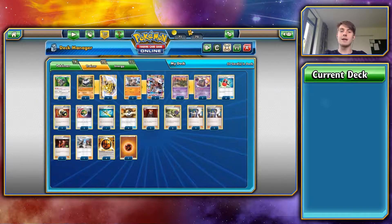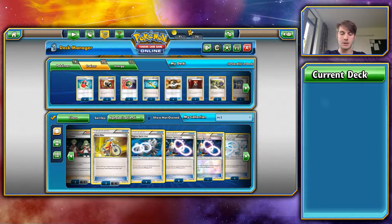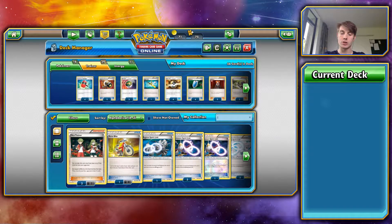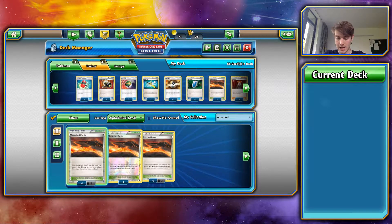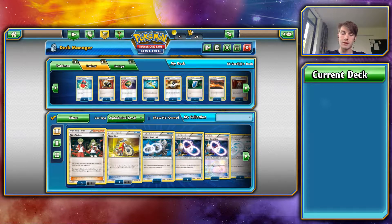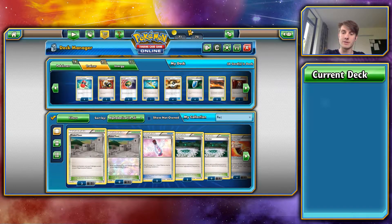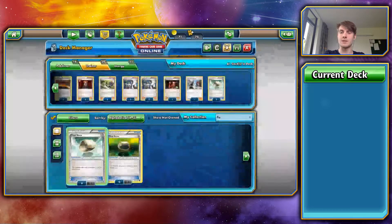VS Seekers — let's find some VS Seekers, four of them. We're also going to drop in Scorched Earth. We need some kind of stadium removal, so we're going to run two of them. And let's drop some Float Stones in — I'd like three. Oh, that takes me above 60, so let's have a quick look at what I could drop out.